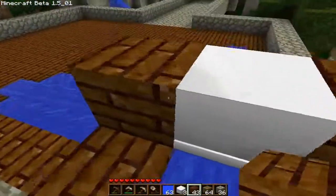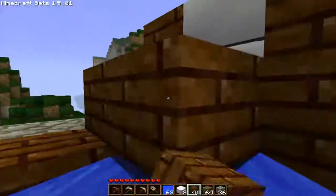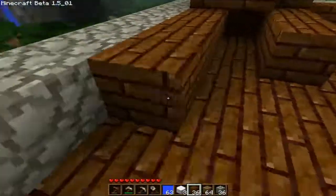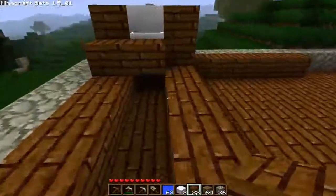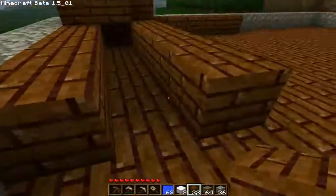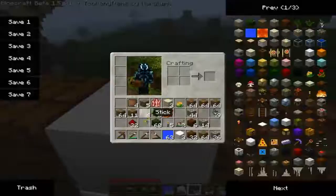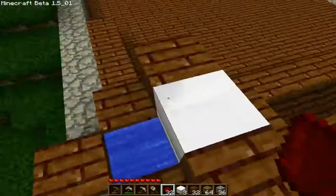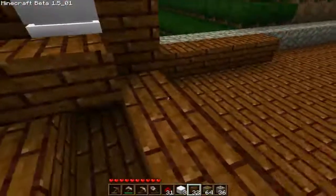So what you want to do with this is let's just block this stuff in first. Isn't it eight blocks? One, two, three, four, five, six. You need the redstone, of course. You need to make it like this. Yeah, this is how I did it, I think.